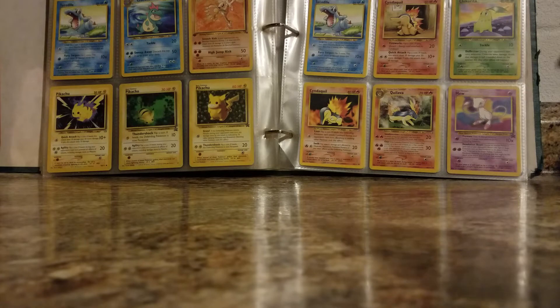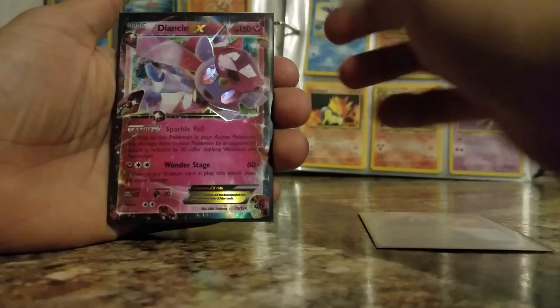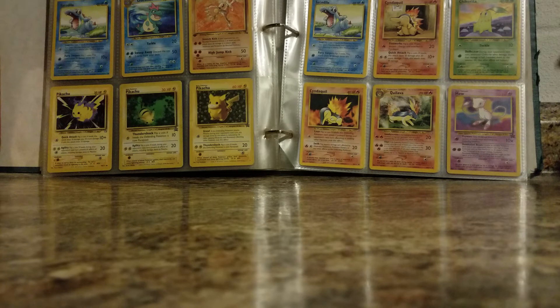Let's summarize what we got here. We did pull three rares: we got the Versus Seeker, the NCI EX — which we pulled in our very first pack, which was nice — and then we did pull the Lugia EX. So overall, great opening! Like I said, please like, comment, and subscribe. The first three people to comment on the video will be getting the code cards — two code cards to each person, for a total of six code cards.